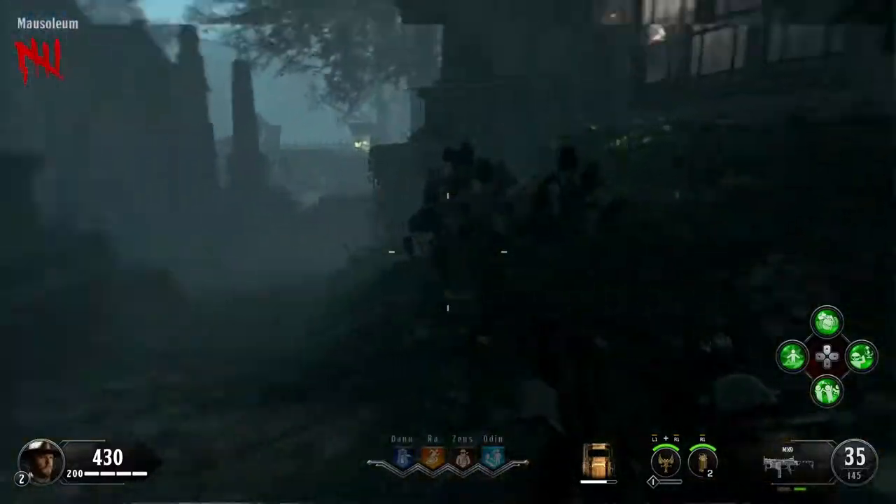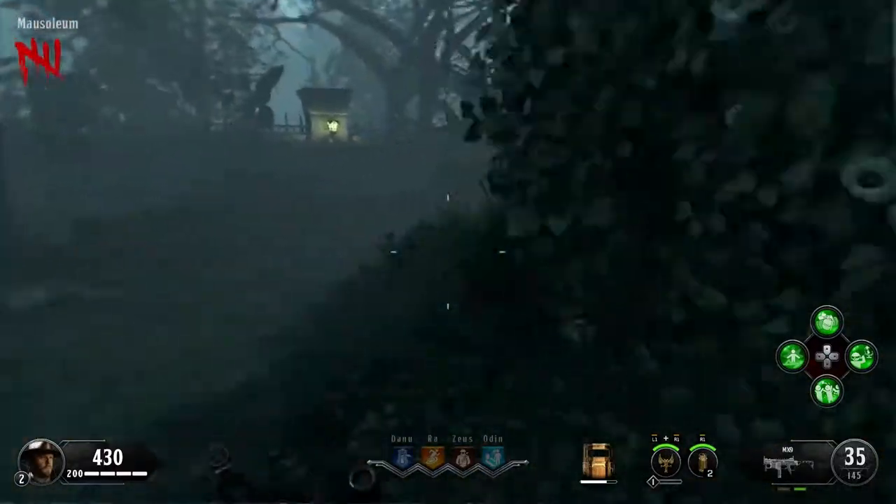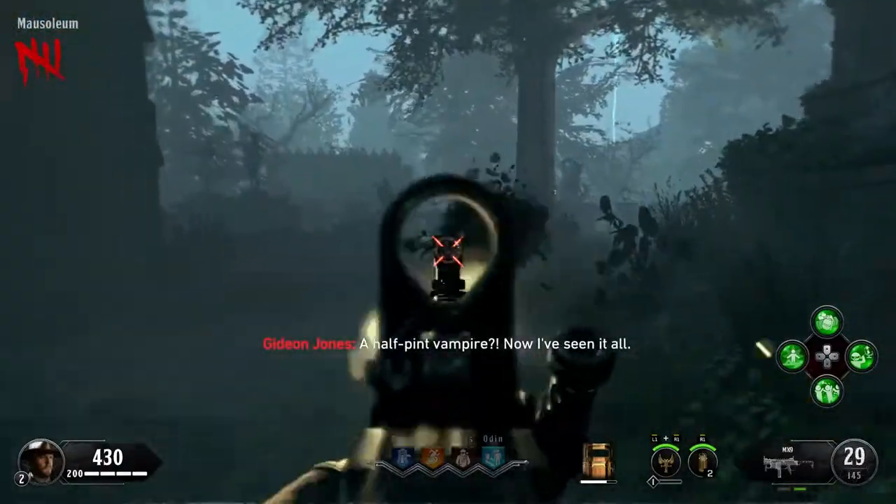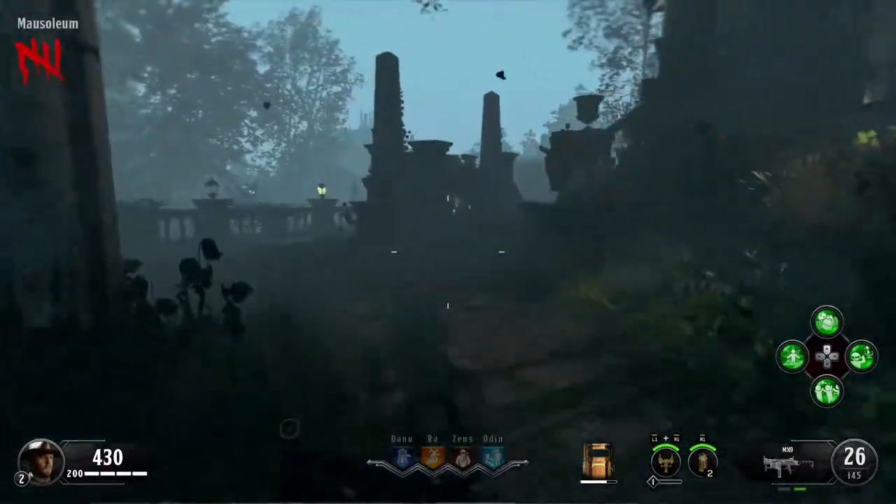Chronologically, this map is the first so far in the entire story. After this map comes Voyage of Despair, and then comes Nine directly after Voyage.